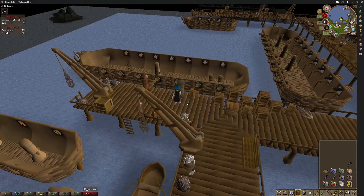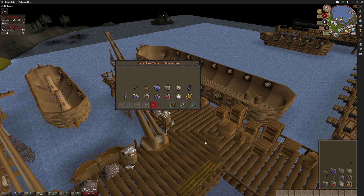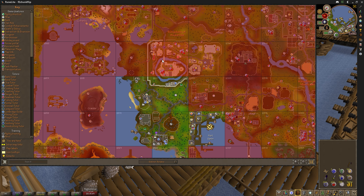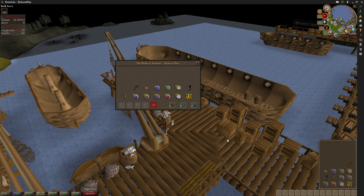Absolutely huge realization: there is a bank deposit box here, which means even though I don't have access to a bank yet, I can chuck anything I want in here. We should have access to a full bank in the near future up in Falador — could even be the next chunk. So all the food I cook and anything extra I don't want to waste, I'll chuck in here and get to use it later.